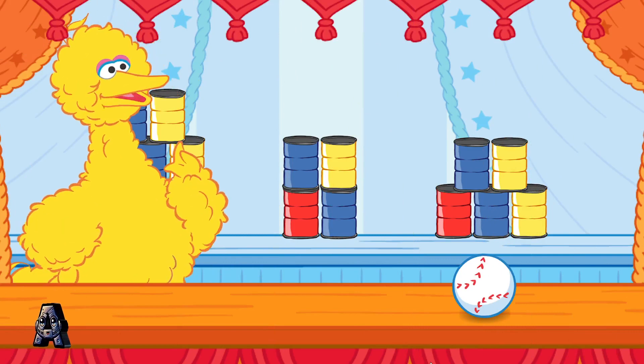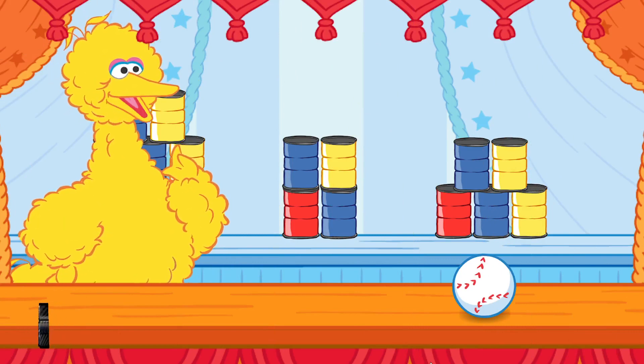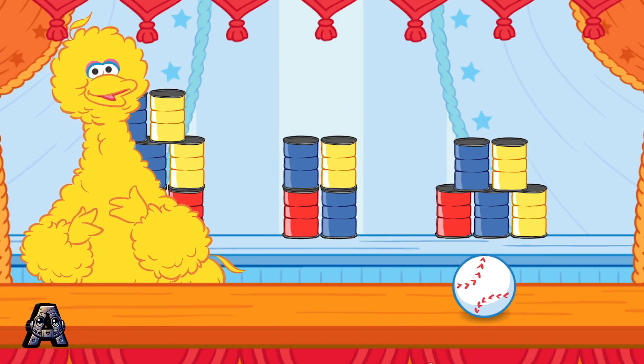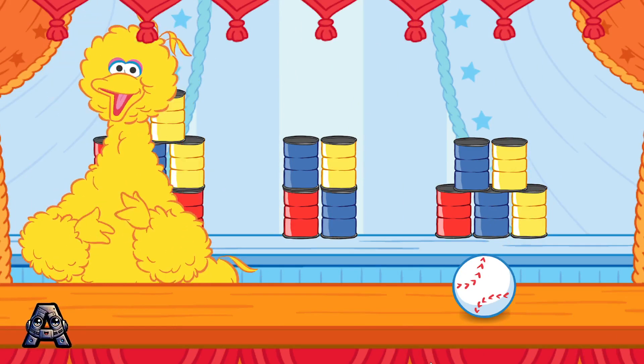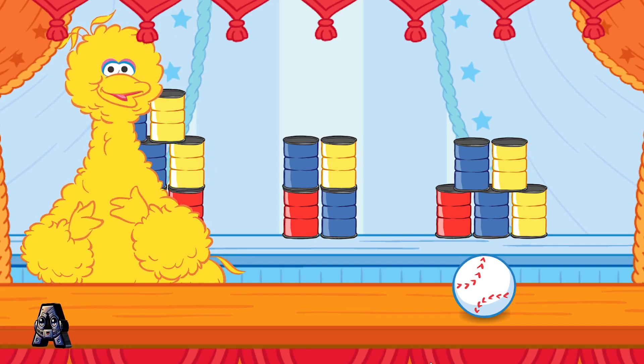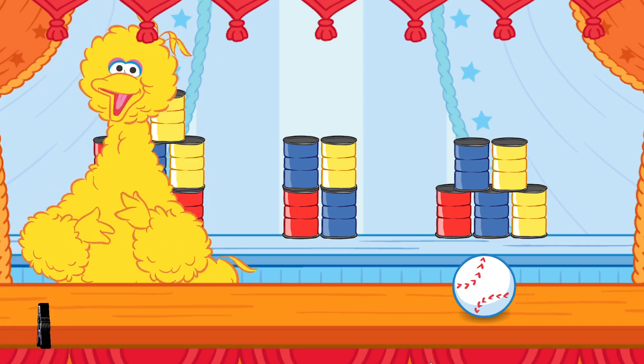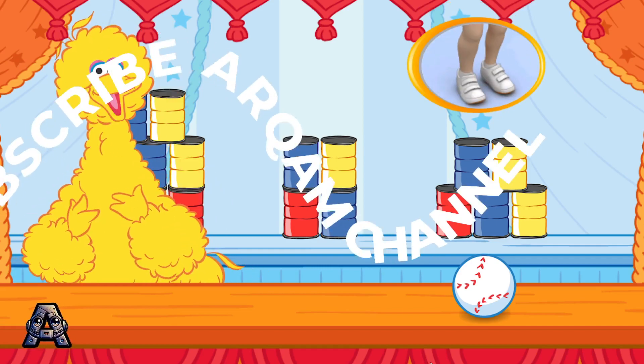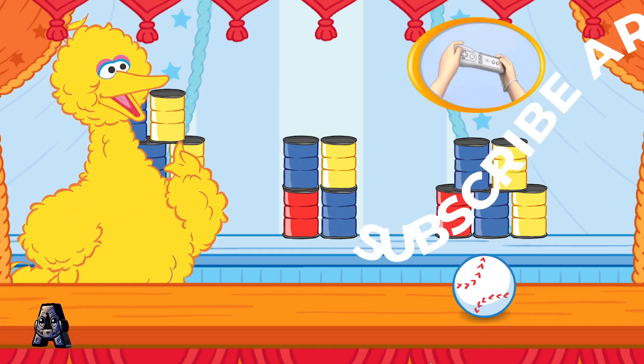Step right up and knock down the correct set of cans to win the game! Knock down the stack that has more than four cans and less than eight cans. To choose a stack of cans to knock down, tilt the Wii Remote back and forth, then jump!